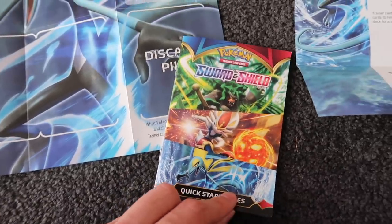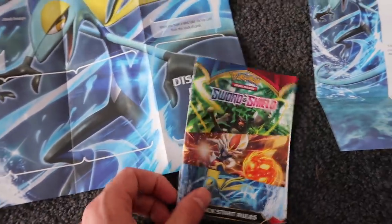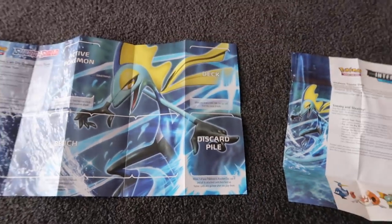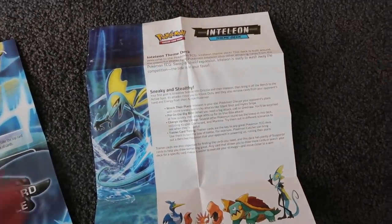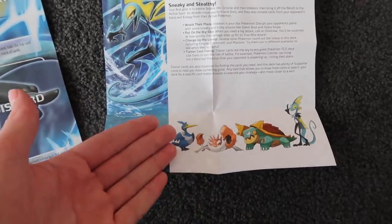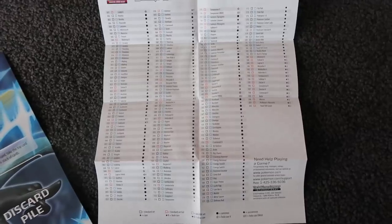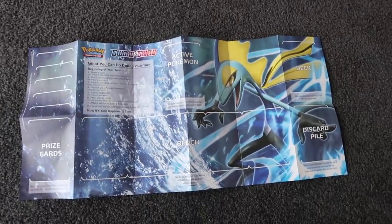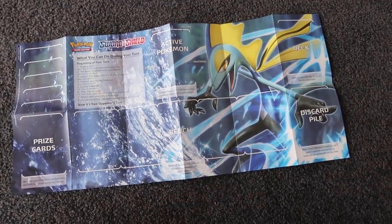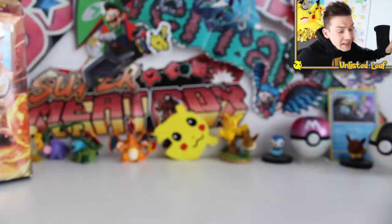On top of that, each of the theme decks come with this booklet that says Inteleon Theme Deck at the top. These are the main Pokemon that we saw in the cards, and it lets you know this is a sneaky and stealthy deck. You get information of what sort of deck you're playing by buying this deck. On the back are all of the checklists - this just explains to me we've got a lot of cards still to go. This right here is none other than the Inteleon playmat - he kind of looks like Michael Jackson, just pointing to the side. Water is splashing everywhere. Pretty cool Inteleon theme deck. Now you've got to decide - maybe Cinderace is going to take the cake.